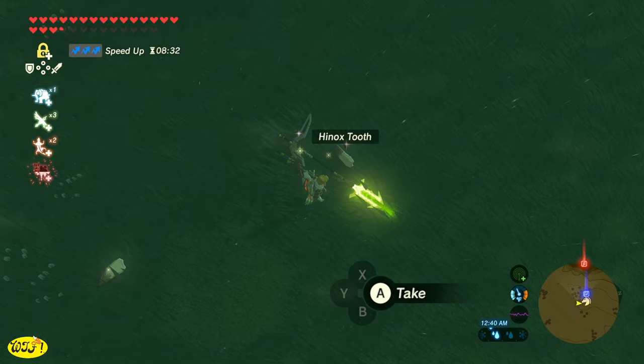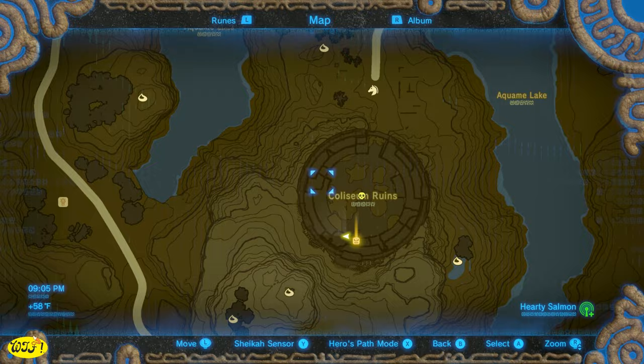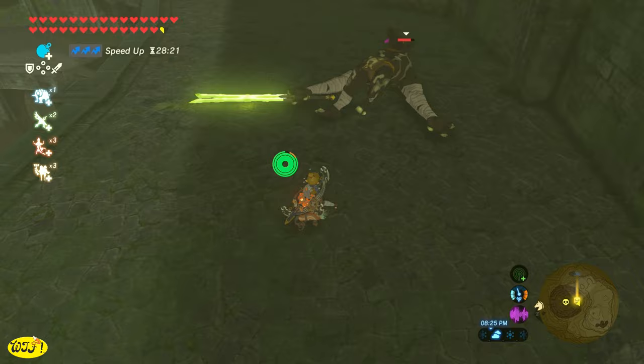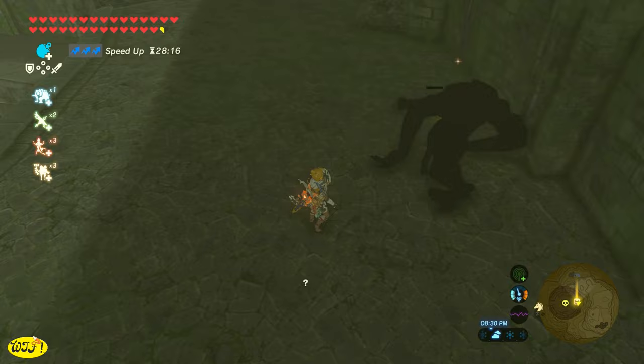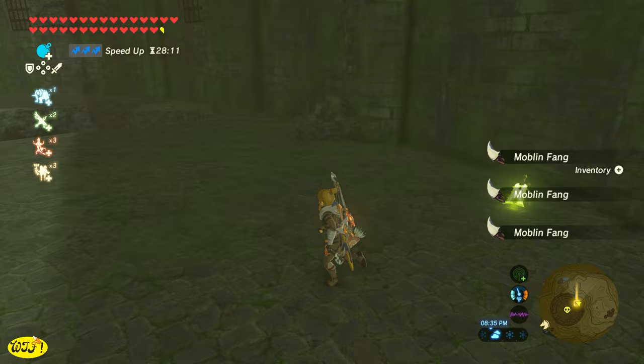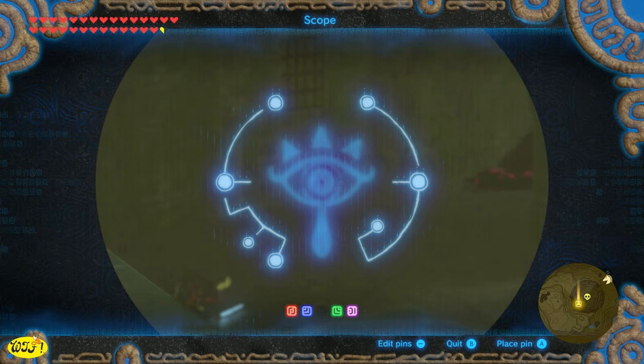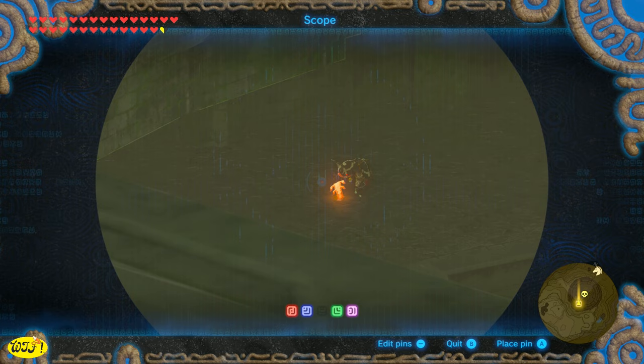If you have defeated all four Divine Beasts, one of the best places to get elemental weapons is right here at the Colosseum Ruins. However, there is a Lynel at the bottom — if you don't know how to kill a Lynel, click the link in the upper right-hand corner and I'll show you exactly how I taught myself to kill one. The top level is going to be your Thunder Elemental Weapons, the middle is Ice, and the bottom is Fire. As long as you have killed all four Divine Beasts, you can come back here after a Blood Moon and get any elemental weapon you would like, except for the rods.